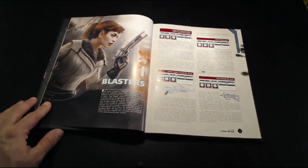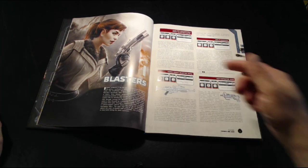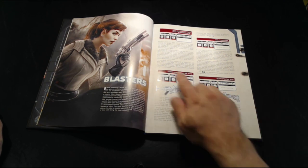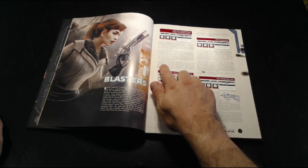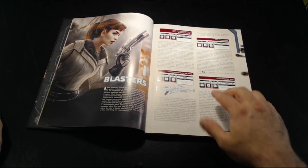The first chapter is blasters. We have various blasters here — for example, this blaster pistol can fold out into a rifle, and when it's in a rifle configuration it gives you a couple different bonuses. I think it has a longer range and gives you pierce. So we have a whole page of blasters here.